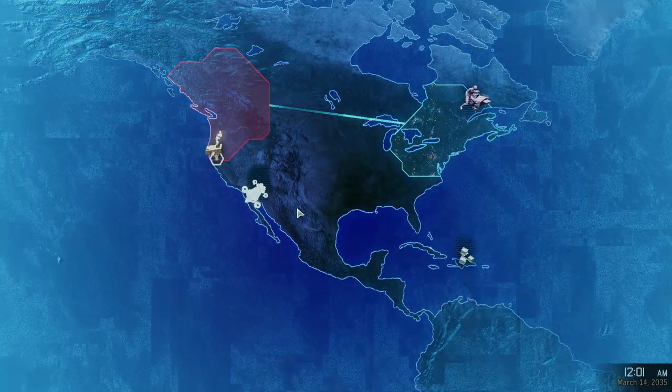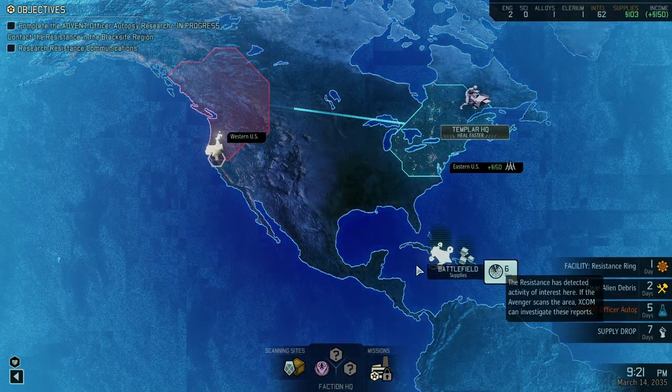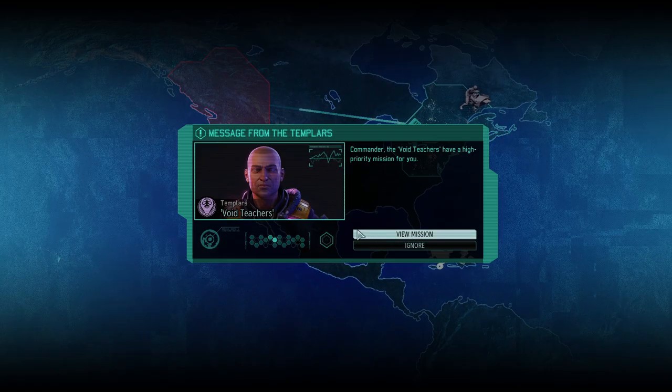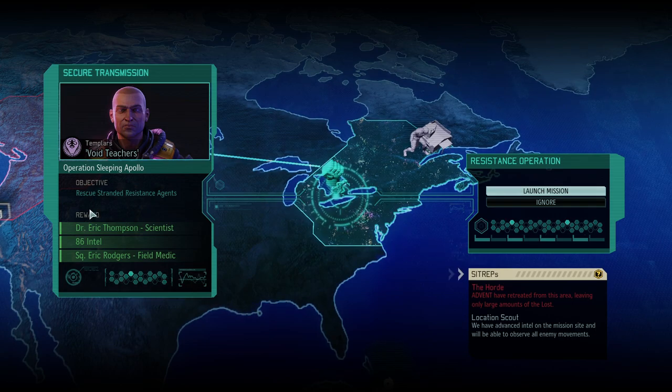We'll head over and get the supplies. This black site can wait — we're not equipped to do that right now. Let's just get the resistance well done. We have a new mission. Here we get a scientist and need to rescue a stranded Resistance agent — 86 intel and squaddy Eric Rogers, who's a field medic. That's not bad. And we have the Horde: Advent have retreated from this area, leaving only large amounts of Lost. And Location Scout — we have advanced intel on the mission site and will be able to observe all enemy movements. Well, let's go.